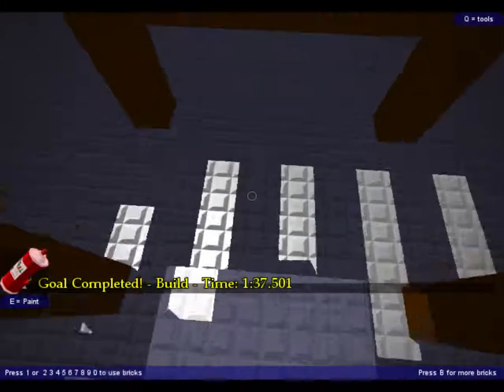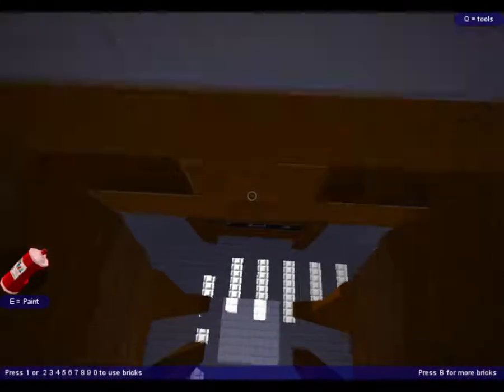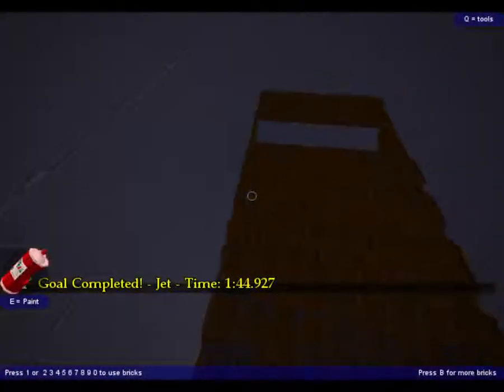Just jump, and then use the right mouse button to use your jet. To go fast, you click shift and use jet at the same time. That's my little trick.